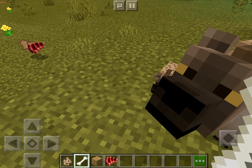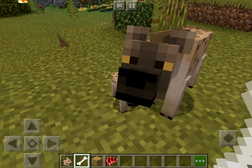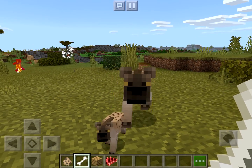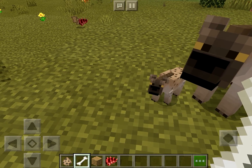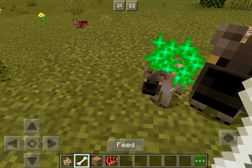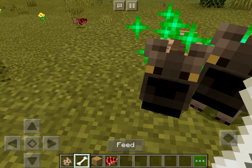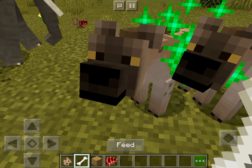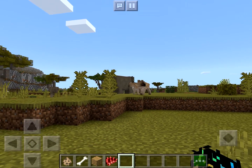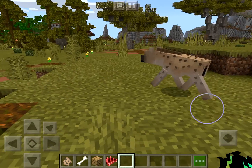This is a mod called Wild Life Savannah — you can find it in the marketplace. All you need to do is get a bone, feed it to the baby, then you can make them grow up if you want, and they will follow you, but only the one that you tamed.